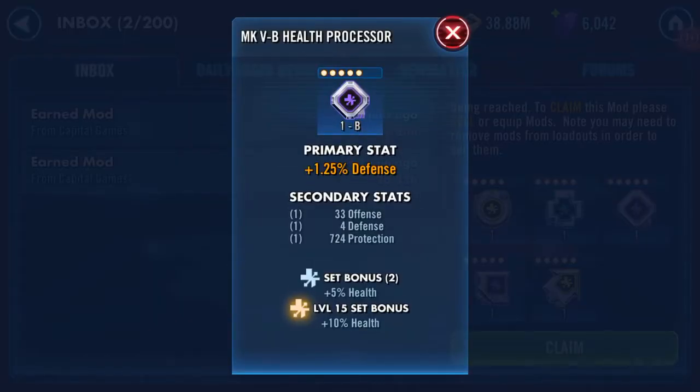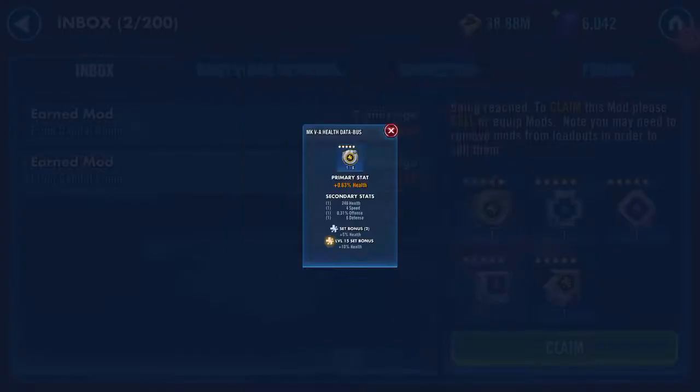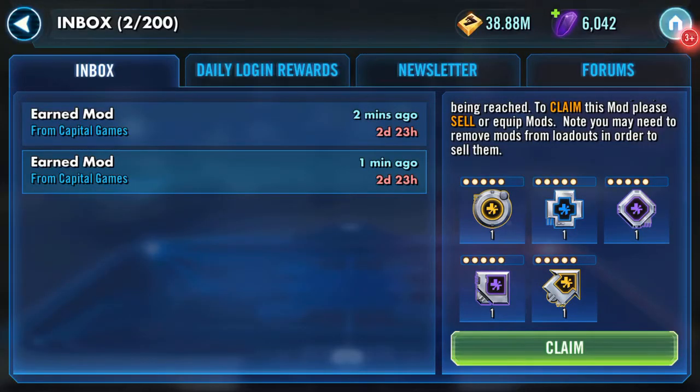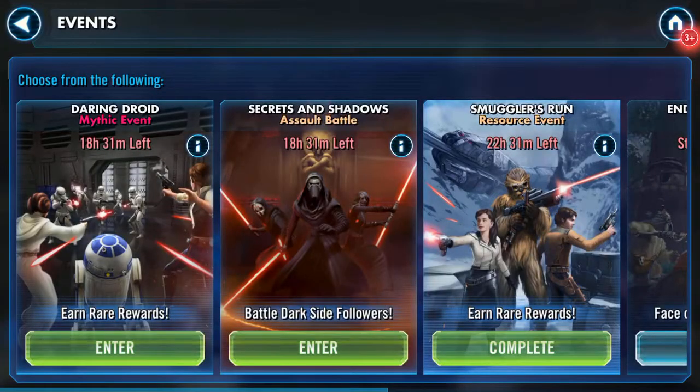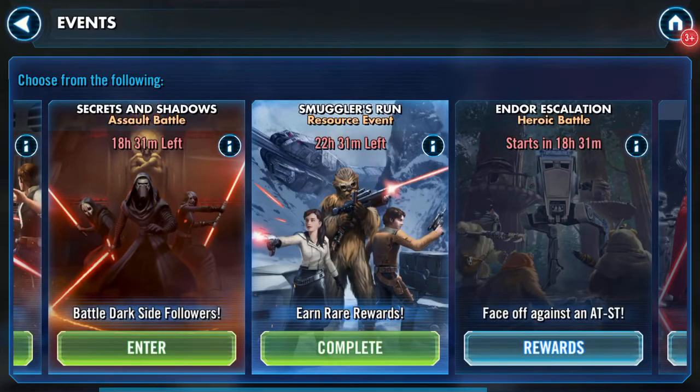Defense. Protection. Another health with speed showing, with health, offense, and defense. Okay, so those are the mods — and this was the Smugglers Run resource event challenge, done! Thank you for watching.